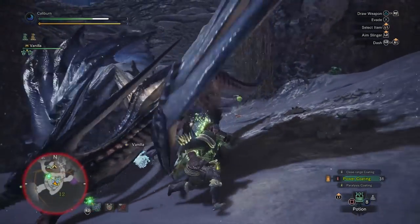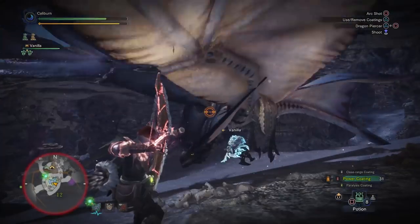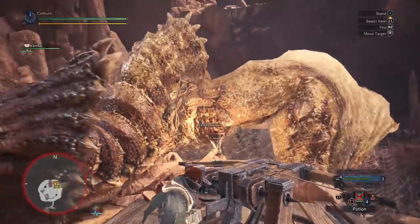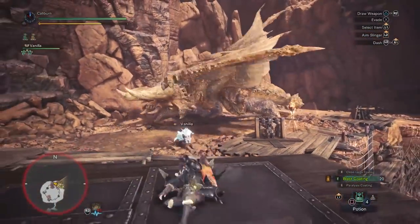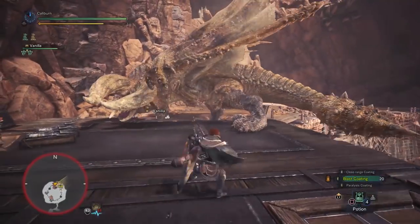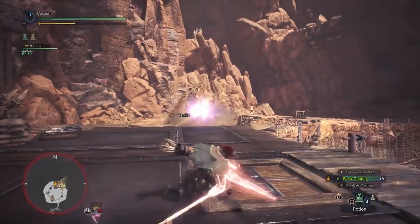From here, use the Pulsar Bow 3 if the monster is weak to Thunder, like Rathalos, and use the Glacial Arrow 1 if the monster is weak to Ice, like Diablos. If they're not weak against either, use your preference. Pulsar Bow gets Paralysis Coatings, whereas the Glacial Arrow gets Sleep and Poison Coatings. Take out the remaining monsters in low rank, which are Odogaron, Rathalos, and Diablos.